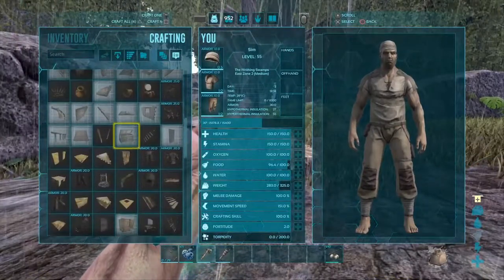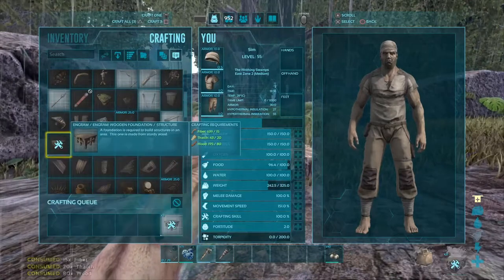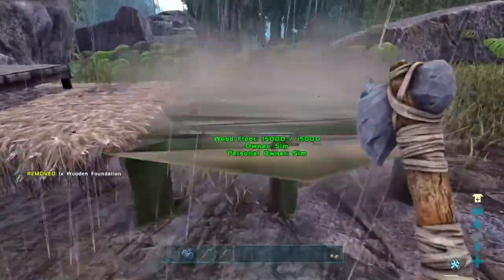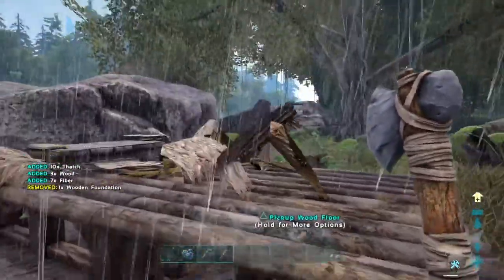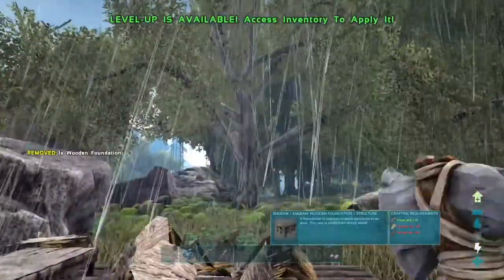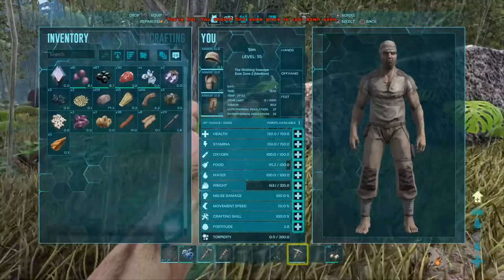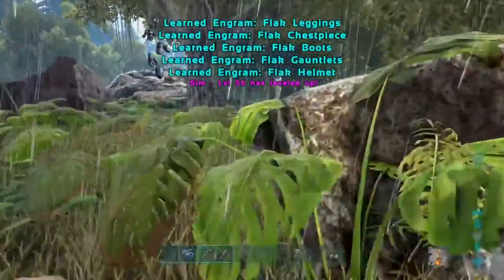Already feel much better with that down. Just need to start placing some foundations, then kill some more dinos, get that mortar and pestle up — and should be taming pretty soon. Probably go for a trike first, because they're actually really good early game tames. I like to have my bullets in my zero slot — or circle, whatever you want to call it. Definitely circle.